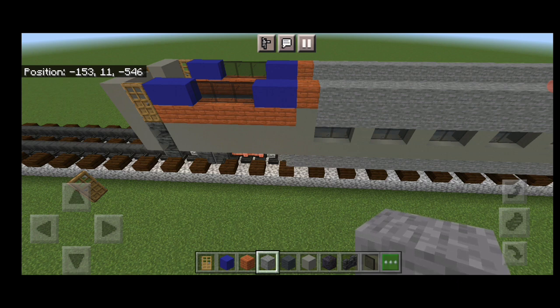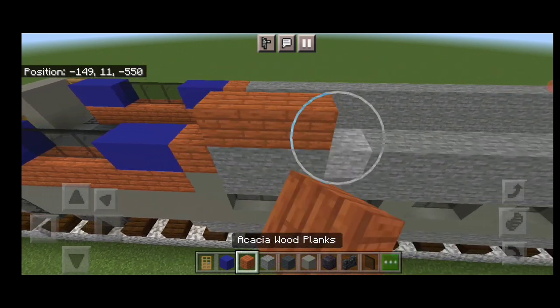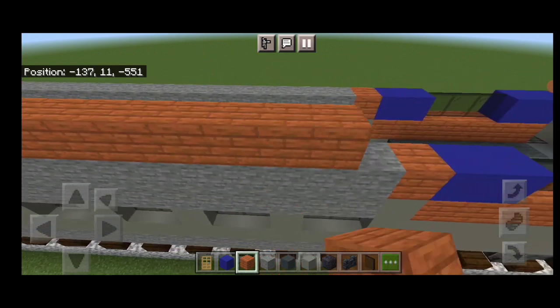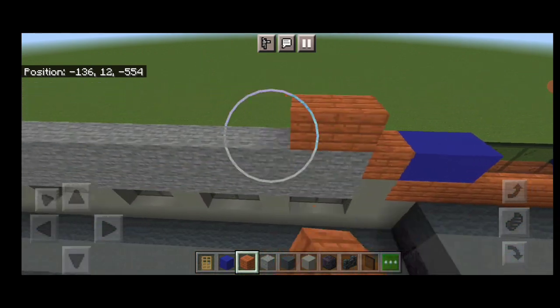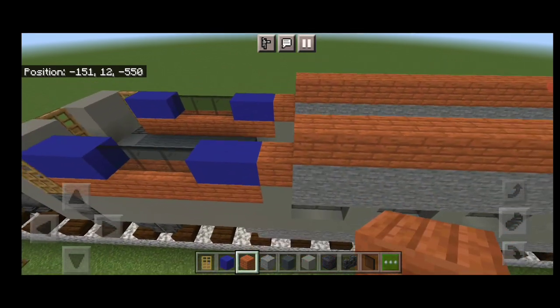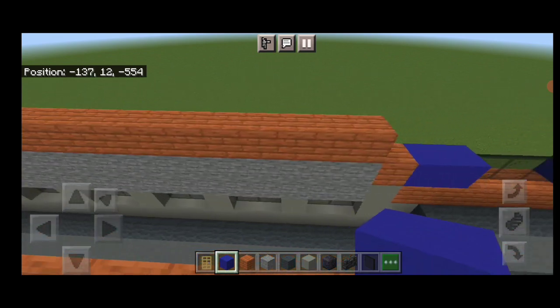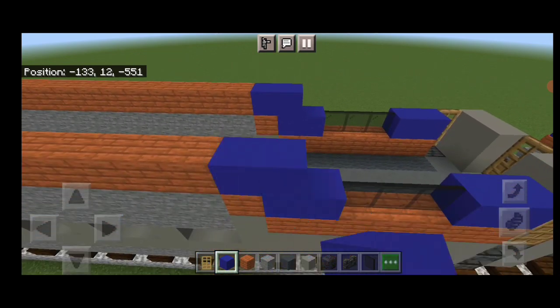Switch back to acacia wood planks, start one block over from where the acacia is, cover this line of stone with acacia and stop at the end. Do the same on both sides. Then put two blue concrete on each end of the acacia rows on both sides.